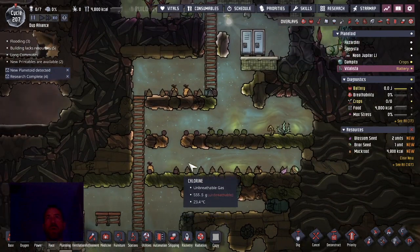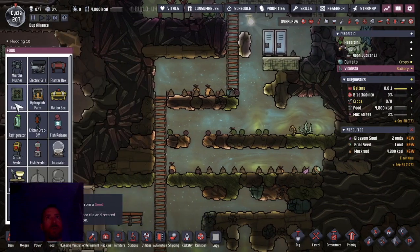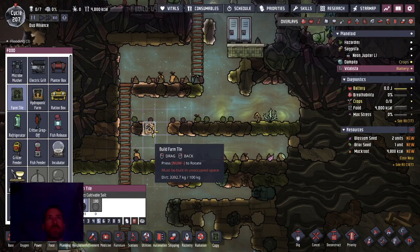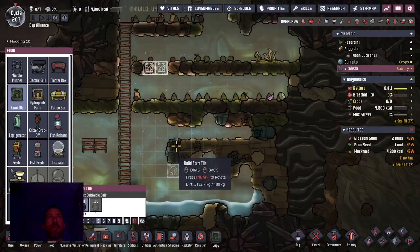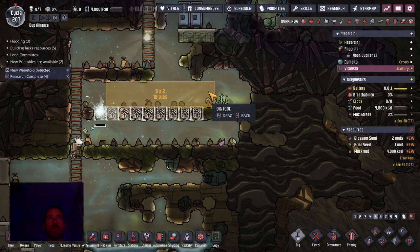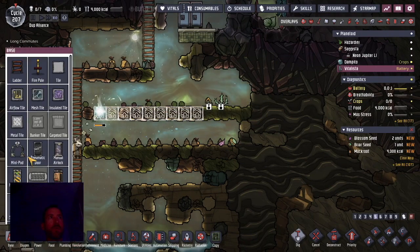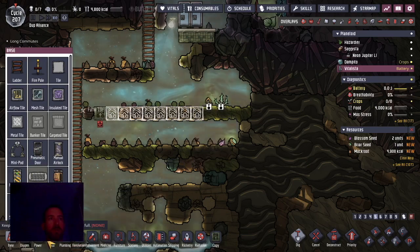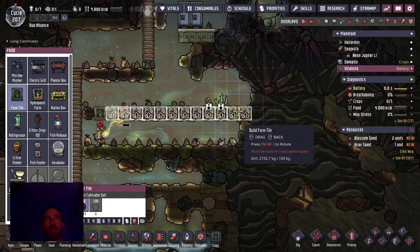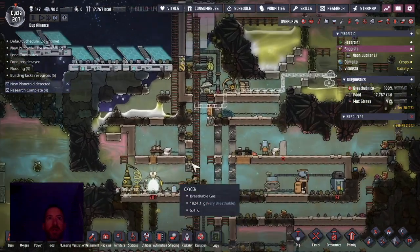Got a spot here for water. I want to know — can the robot plant or put down farm tiles? We can grow some mealwood. I'll want at least 20 or so pieces since I need 10 per dupe at least — because the dupes are ravenous. Well, the robot is busy getting into food production, but not a lot is happening here.